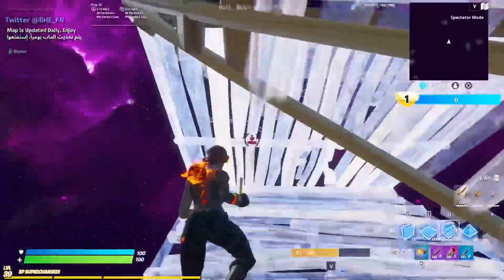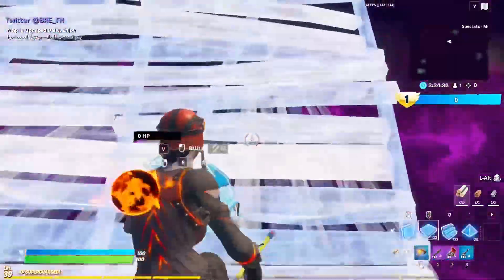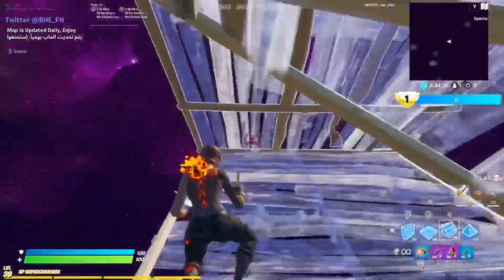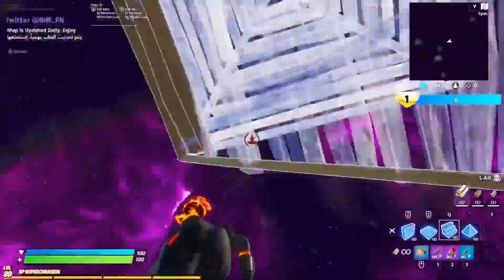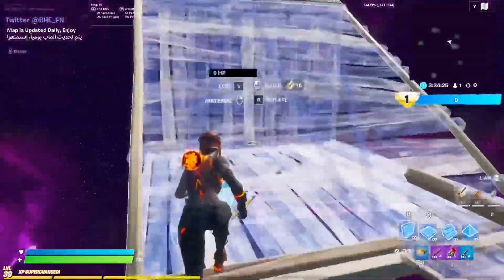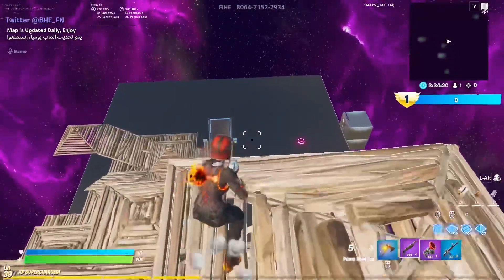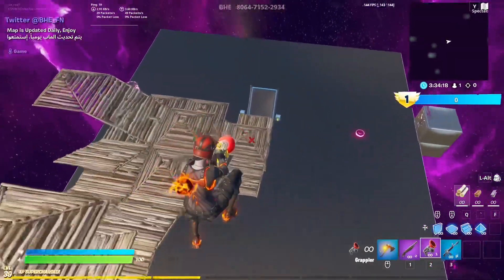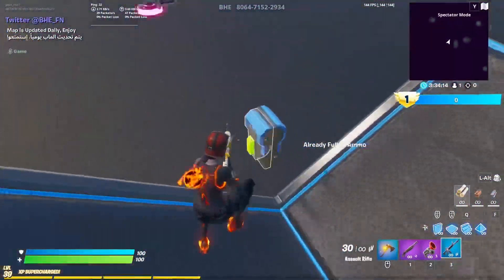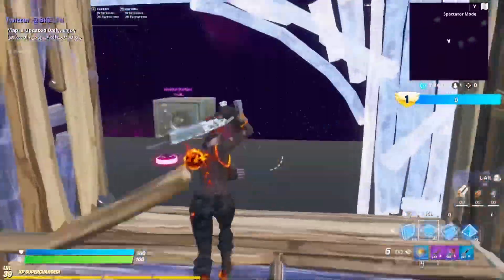Another thing you can do when you're boxed up is this — you're just going to crank up. Edit the wall and go up like this. I'll show you guys how to do it and break it down. It's a really good trick you can use to cover yourself and get high ground at the same time. When you're boxed up, edit the wall right in front of you, place a ramp above your head, and place a cone on top of that.